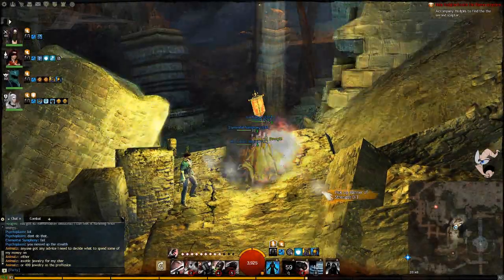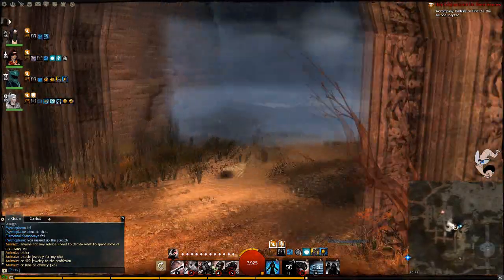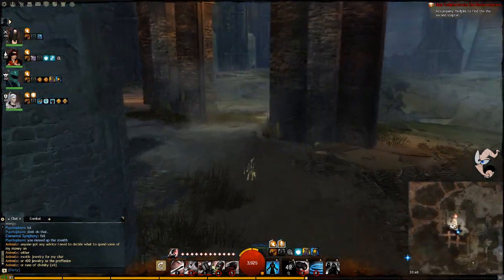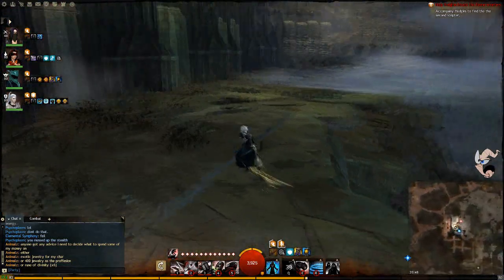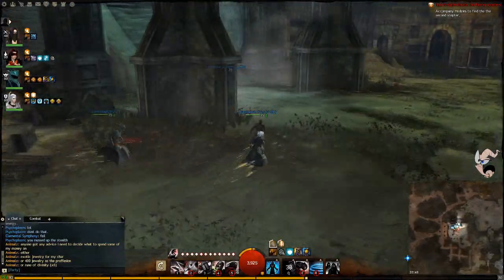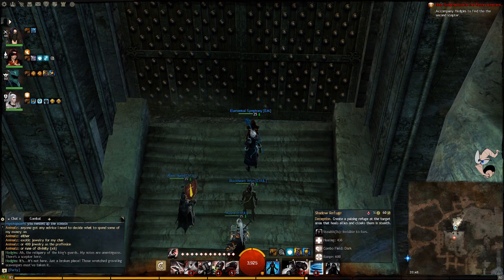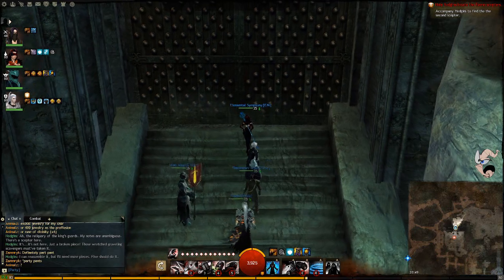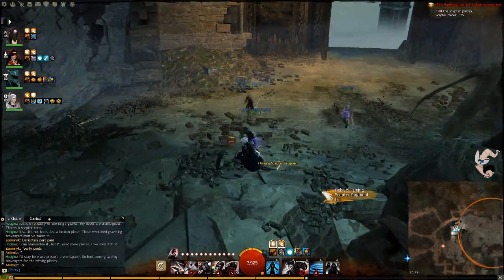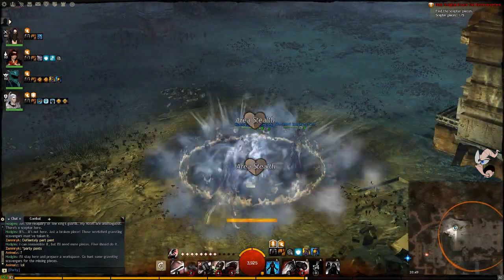Okay let's go. Let's try going to the left — the NPC shouldn't engage things if you go left. If you go to the right it just causes problems. Anyway, this part here is where you have to collect scepter pieces — five should do it. Stealth helps a lot here obviously since you don't get aggro. Sometimes there's a piece right here and you can pick it up but it spawns mobs, so just pick it up quick. We're gonna use the invisibility here.